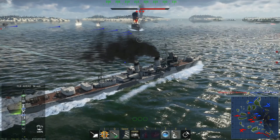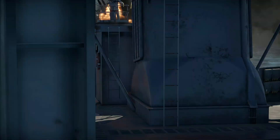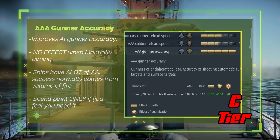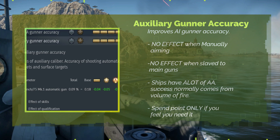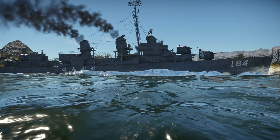Triple A Caliber Reload Speed reduces the reload time of AA guns and is less important in my opinion — C tier. Triple A Gunner Accuracy improves the accuracy of AI gunners when firing the AA guns; this skill has no effect when the AA guns are being manually aimed — C tier. Auxiliary Gunner Accuracy improves the accuracy of AI gunners when firing the auxiliary guns and has no effect when those guns are manually aimed or bound to the primary fire weapon.